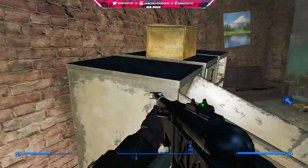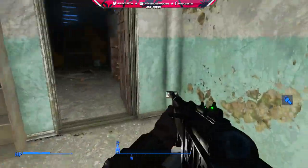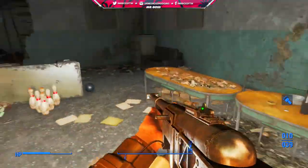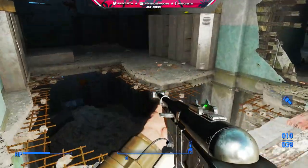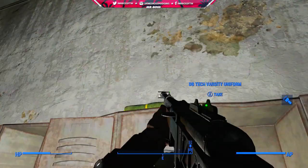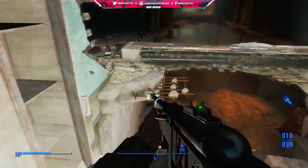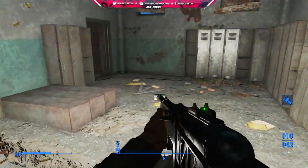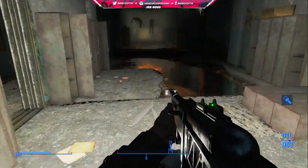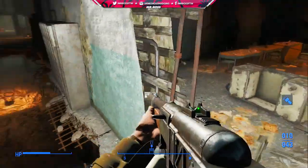Now I'm going to show you where to get something that goes along really well with the mascot head and is also pretty useful. It's the Varsity Tech jacket — something I'm going to hold onto for when I want to barter and get better prices at vendors. It's the DB Tech Varsity uniform and it can be found on top of one of the lockers on the second floor. After you get Bosco's mascot head, head up to the second floor to grab it — or just do both in whatever order you prefer.